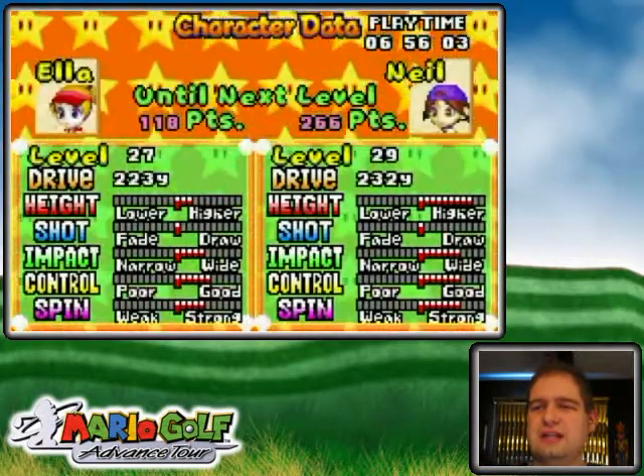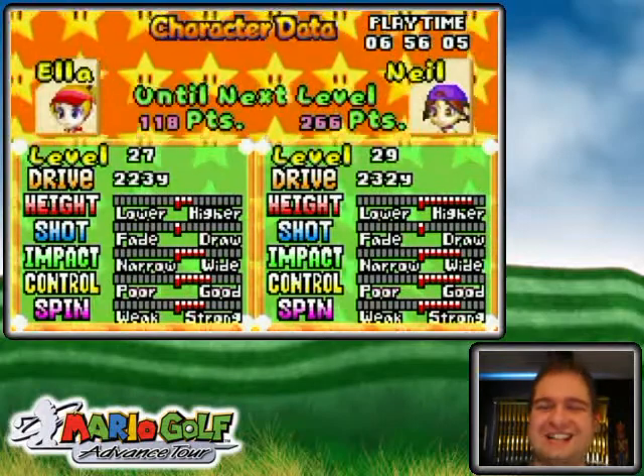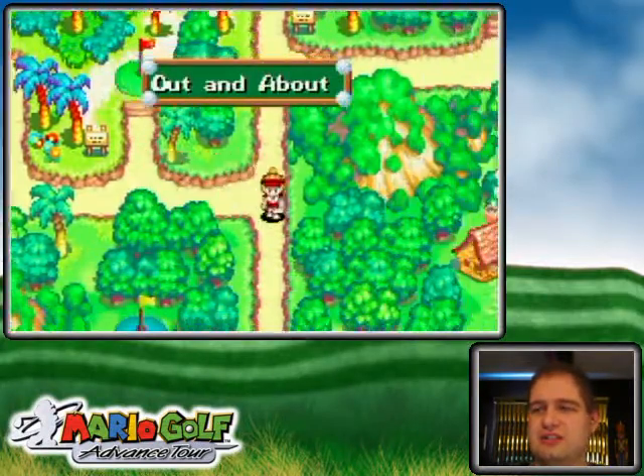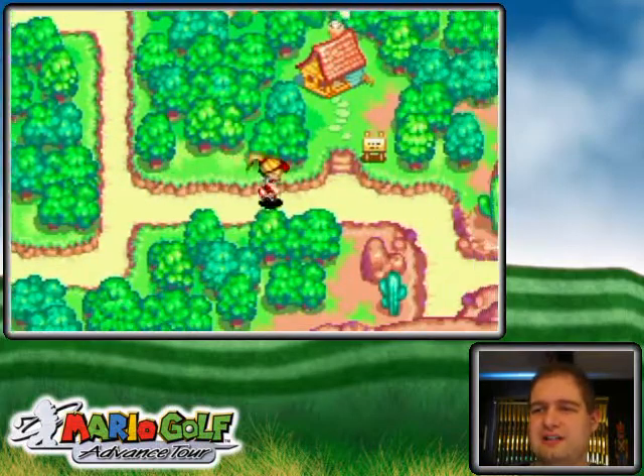That really is what it is - your character's stats being evaluated. But your stats don't really mean all that much when you can shoot 17 under par on the Palms course.